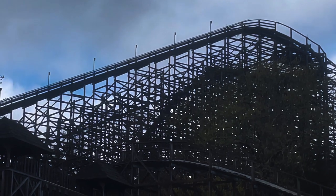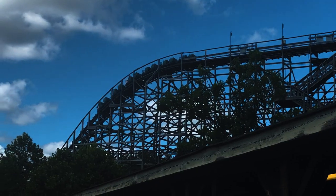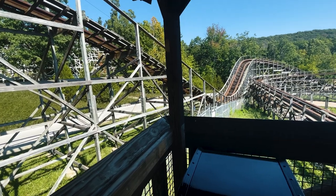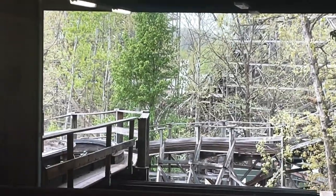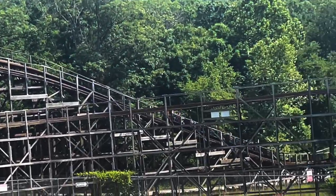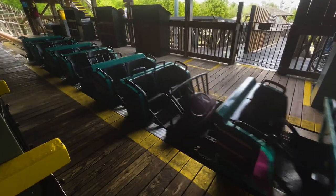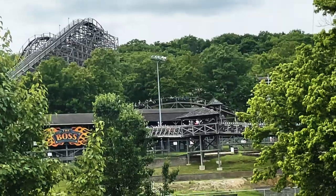After you ride Screamin' Eagle, head down the hill to The Boss. This coaster can get fairly long waits in the afternoon, but the main reason to hit it early is the higher chance of getting a trimless ride — trimless rides are the best way to experience this coaster, with the exception of night rides. Be aware that the park will not send a train if there are not enough people; the minimum rider requirement is at least eight people. The Boss usually has two trains running, but if ridership is low early on, the crew will fill just one train and send the other empty with bags of lead to weigh it down, effectively running at one-train capacity.